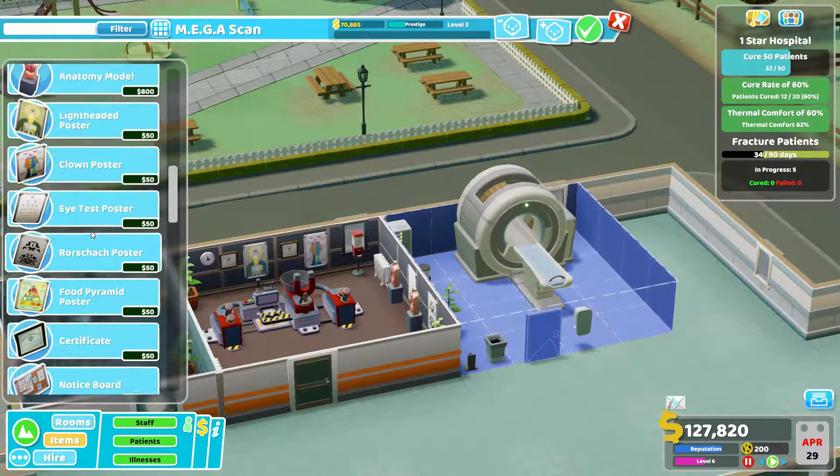Let's have an anatomy model somewhere, maybe next to the plant. Can they still reach the fire extinguisher though? I think they can. Maybe a lightheaded poster there. I don't think we can get it up to level four though - we need something better. I could actually unlock the gold star award right now! I have heard that this is a pretty amazing thing for prestige. Oh yeah it works quite well actually - we can have two. That was actually a good call.